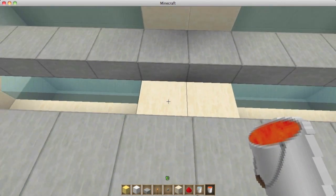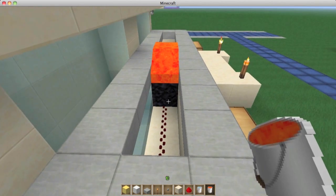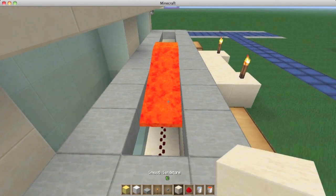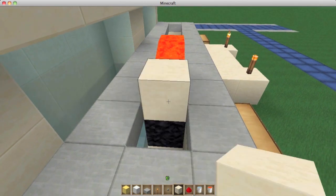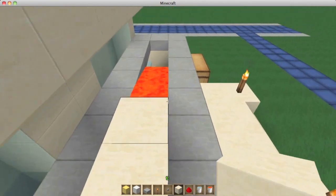Let me show you an example - I'll put the lava here and the lava will go over and boom, there you go. It'll go both ways and it'll turn it all into obsidian. Now I'm going to go ahead and get rid of this lava real quick by covering it up.